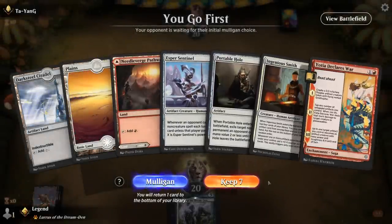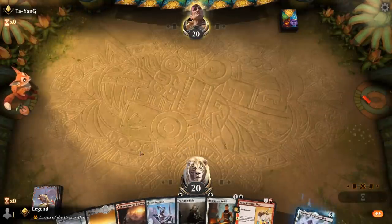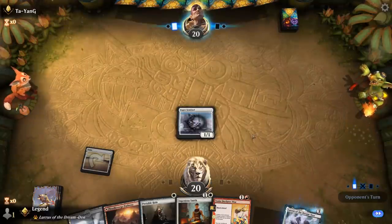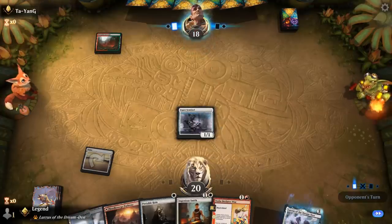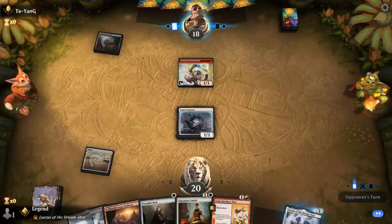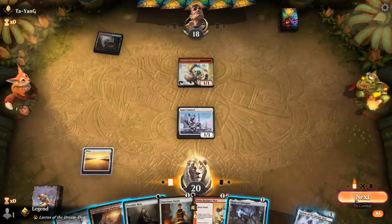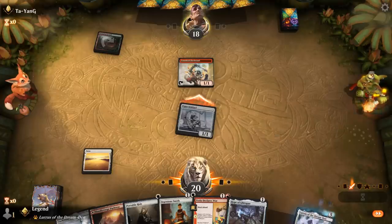We're on the play. Seems fine — good mix of interaction and a bit of card advantage. Turn 1 Sentinel, always useful, and then Declares War plus Lurrus is going to be our late game plan. Probably okay to play Smith next turn so that Citadel will also grow it. Opponent has a Firebrand that could answer Sentinel. I should attack first to force the issue since they could use Firebrand in response, and then maybe Smith gets to live. Opponent takes the trade. We find a Portable Hole — should come in handy.